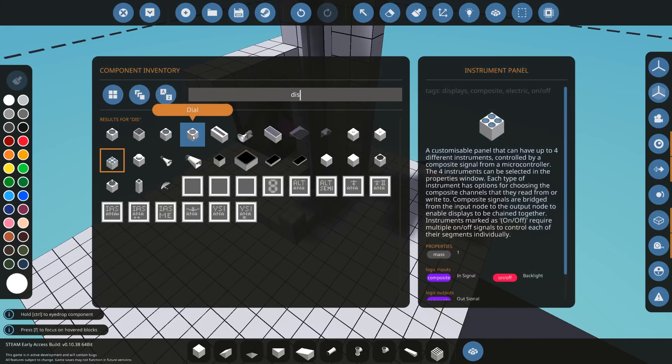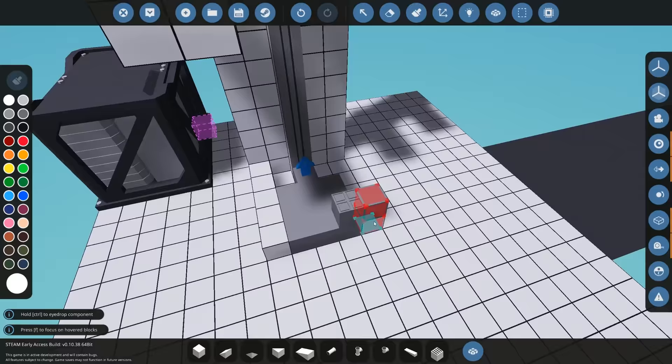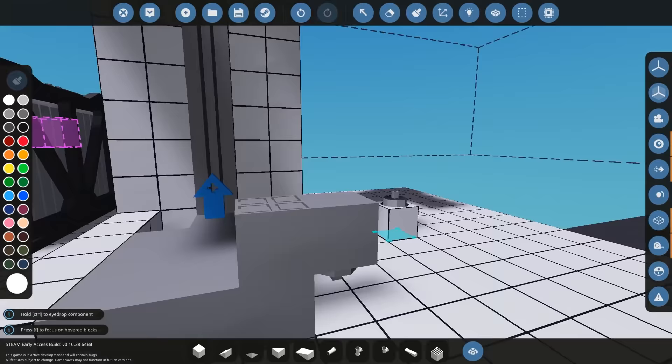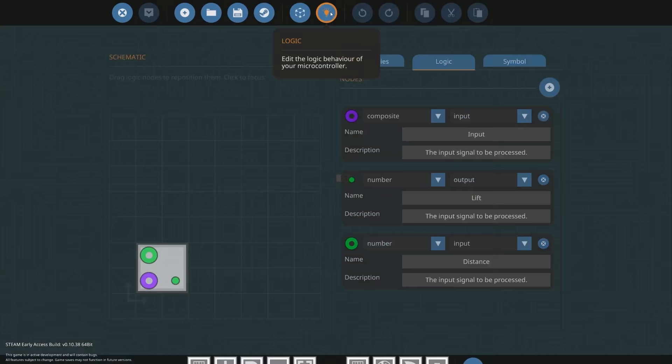Let's go back to our creation and get a distance sensor. I'm going to put a simple small little distance sensor on the actual lift itself — you could hide this anywhere you want. I'm just going to place it here. You'll see there's a little bit of a gap underneath it and that's what we want. Once we've got that on, we can go back to our microcontroller and start going into the logic.